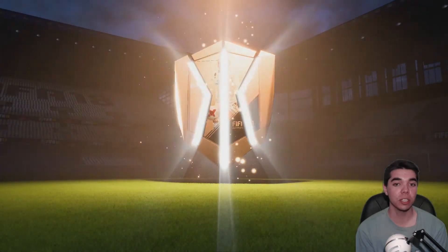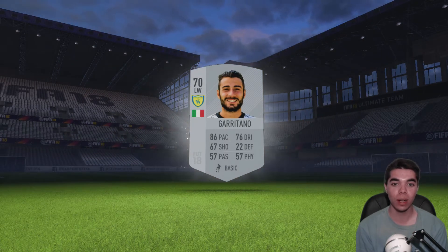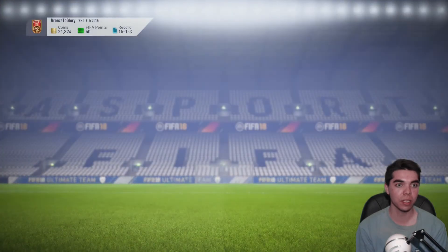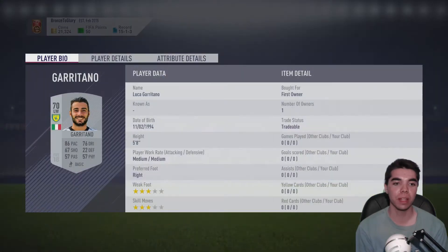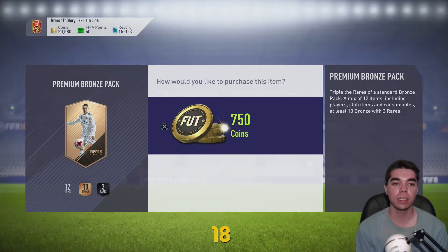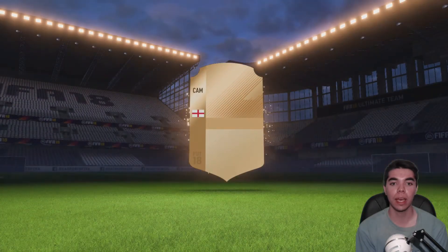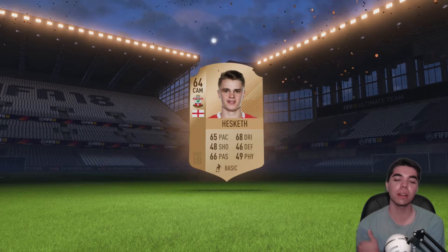Third to final pack — I saw a slight glitch, which means a silver. Garetano, 86 pace left winger, Chievo Verona. I think they're in Calcio A. 90 agility, 84 balance, 86 acceleration, 86 sprint speed, ball control's good, finishing 68. Looks like a decent card, though stamina's kind of low. Final pack, 750 coins — we opened almost 14k worth and got a couple of good pulls, three silvers. We finish with Hesketh from Southampton — doesn't look too bad, I could pair him with Gomez since they're both in the same league and nationality.